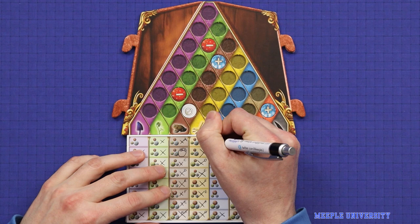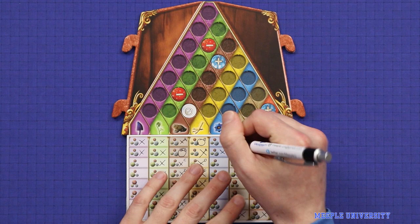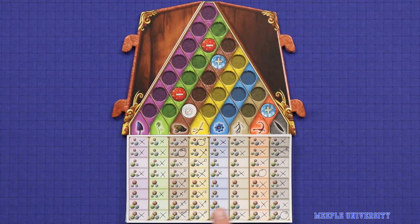All of a sudden I've eliminated all but one possibility for four of my ingredients. I know that this is the toad, this is the chicken foot, this is the scorpion, and this is the feather. Since there's only one ingredient per alchemical, I can immediately cross out on the rows for each of those found ingredients. This now allows me to publish confirmed theories on all four of these ingredients.